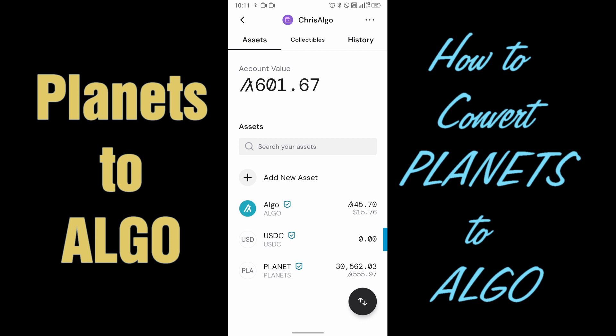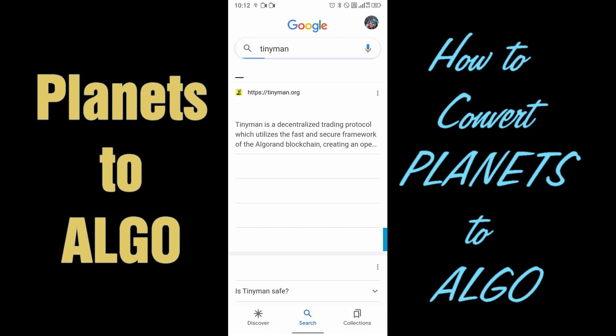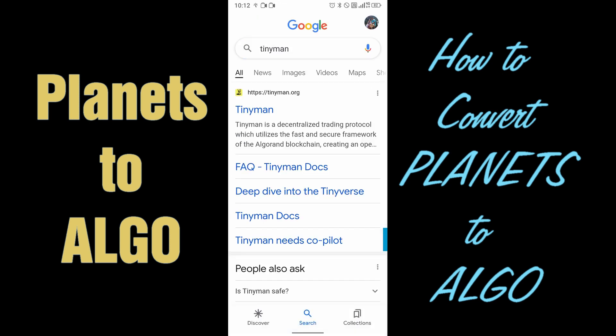In order to convert your planet, you're going to need to use TinyMan. Let's go ahead and do that. Go to your browser and type in TinyMan — make sure that you go to tinyman.org.